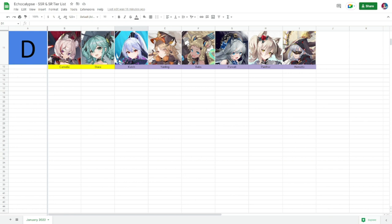For Babs, she is actually the only other unit with taunt aside from Julia. She has a single-target attack that inflicts taunt and some damage reduction — but that's it. She's not really spectacular when it comes to her skills.